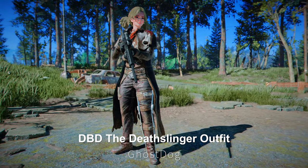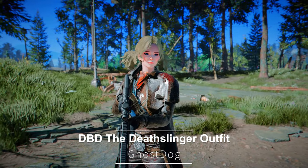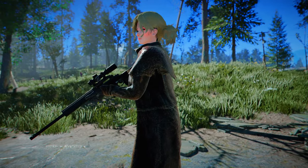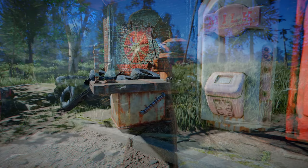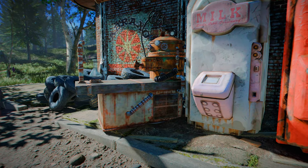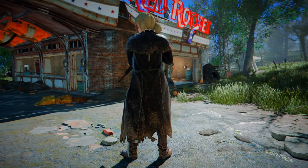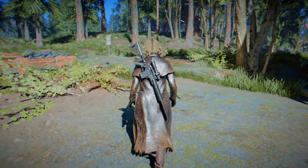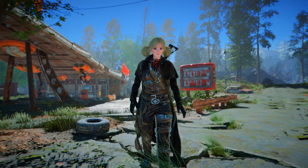Next up is the DBD The Deathslinger Outfit. This mod adds the Deathslinger Outfit from Dead by Daylight, which can be worn by both male and female characters. This outfit can be crafted in the chem lab and consists of three parts. Although my character's head was too big to wear the hat, this outfit provides more customization options for the player, enhancing the immersion of the game.